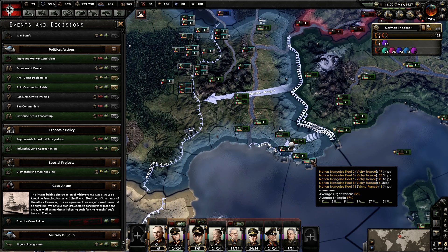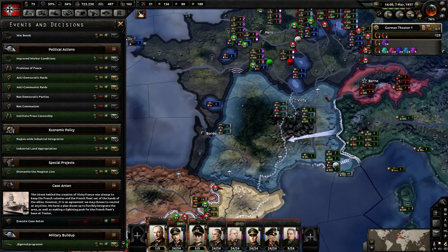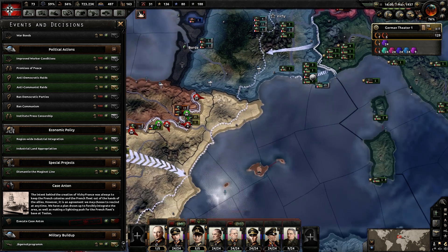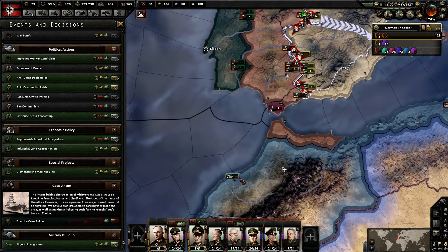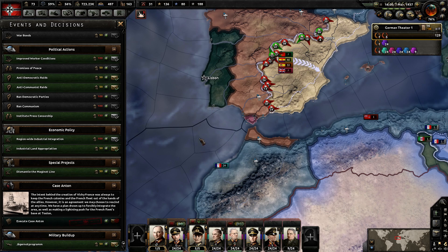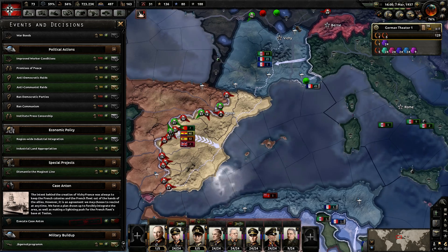As you can see, you get a considerable amount of the Vichy France Navy here in Hearts of Iron IV, and that's why I would say you should go for this right away. What happens if you don't go for it right away is that this French Navy gets chewed up by the English Navy — they'll bring it out and have it hang out in the Mediterranean and the English Navy will basically destroy them.